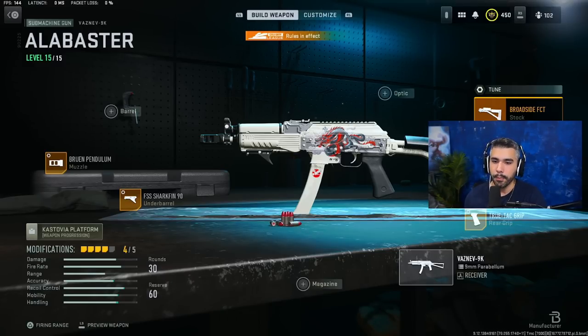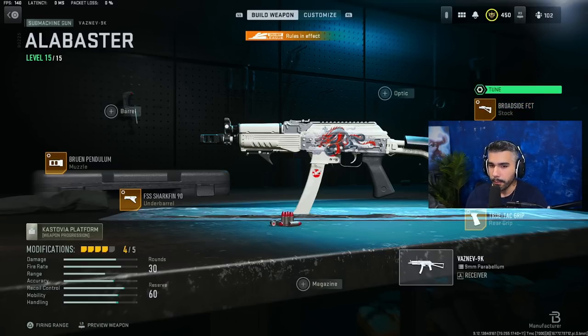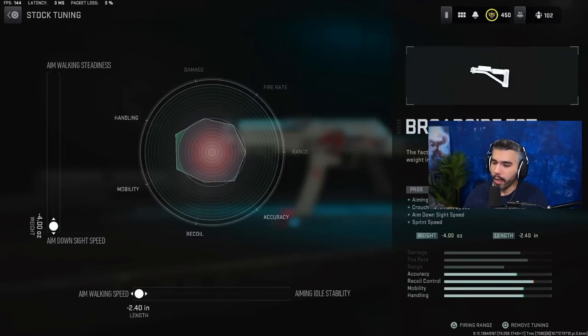The main con of this build is the aim-walking speed. But in ranked, tuning is allowed and everybody's tuning — if you're not a pro player or competing to be one, tune back. Fight fire with fire. For the Broadside stock, tune it all the way to ADS and all the way to aim-walking speed to counter that slowdown.